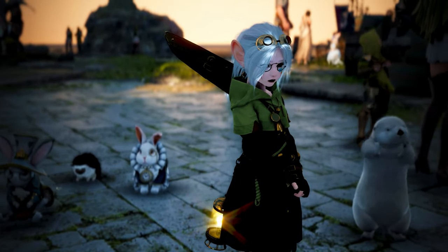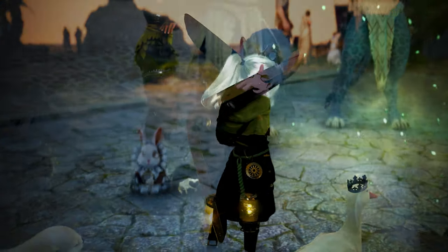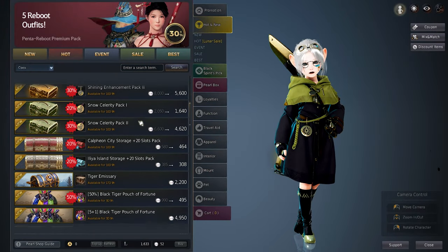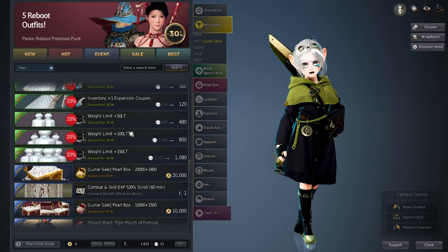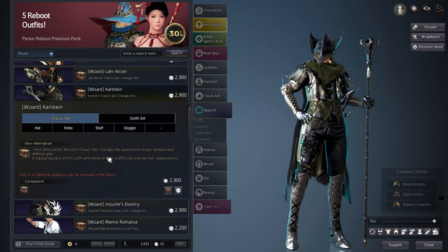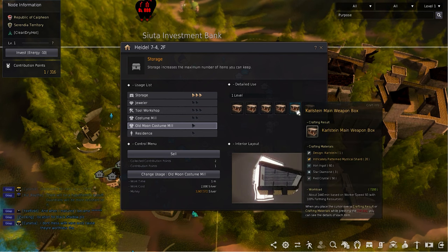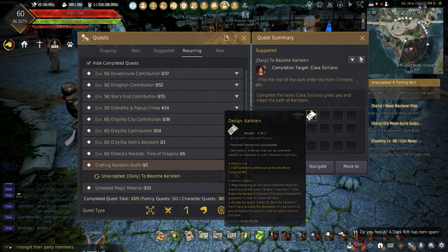If you don't want to wait for items from the pearl shop, there are other solutions for items you either have to wait for or can't buy on the central market. Not everything can be bought through the central market, but there are great solutions using mainly crafting, quests, and just playing the game. For a premium outfit, the Carlstein outfit can be made at any Old Moon costume mill, sporting the same stats as the pearl shop variant. To get started, head to your quests and inside the recurring tab the quest can be found.